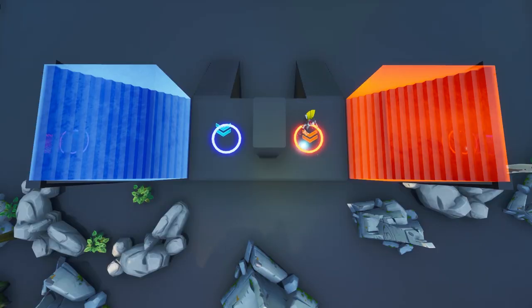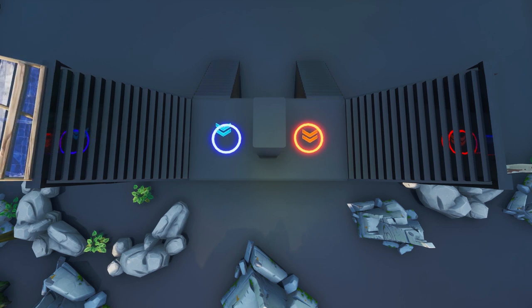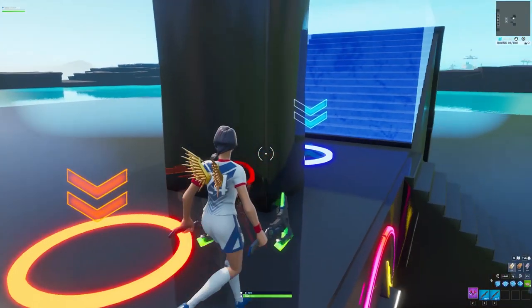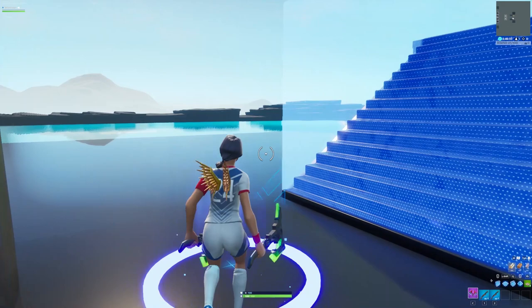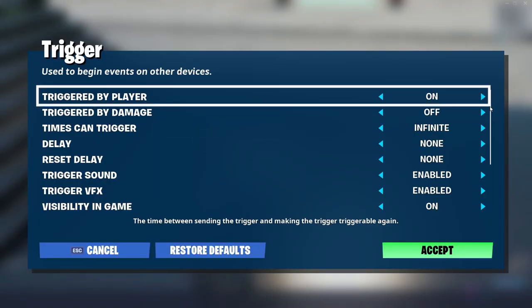Now I'll show you how you can create a starting sequence for your 1v1 maps, or basically any maps where you need two or more players starting at the same time. First of all, you need to lay down two or more triggers that are activated by a player. In the options, 'activated by player' should be on — it's the default setting.